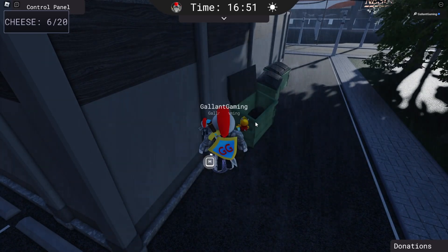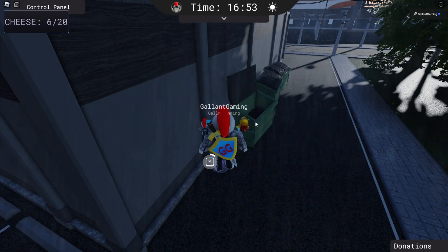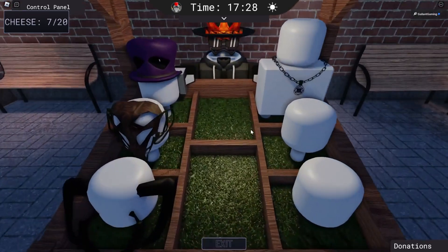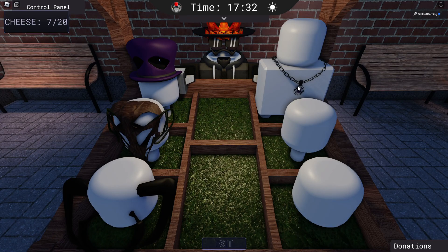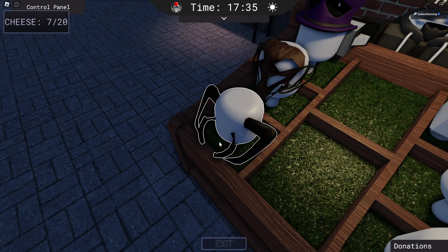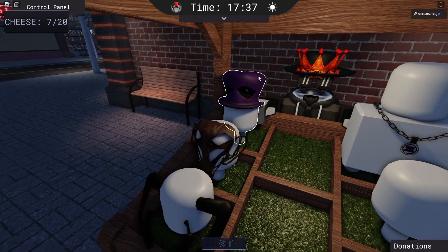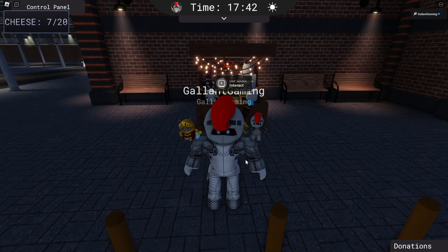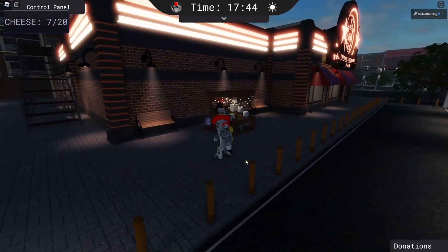It reset. I can't move — gotta hold still. I thought that was people. Oh, a UGC vendor! Let's buy something. Oh, you actually can buy things here — this is so cool. I don't see any of my UGC items here, though. Interesting. That is a really cool thing.